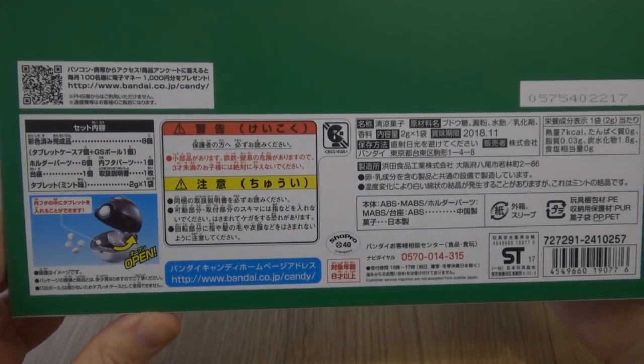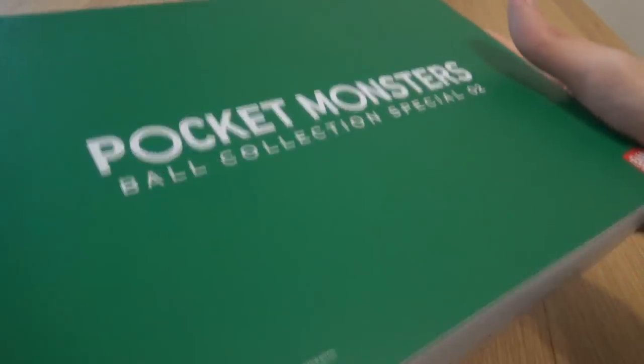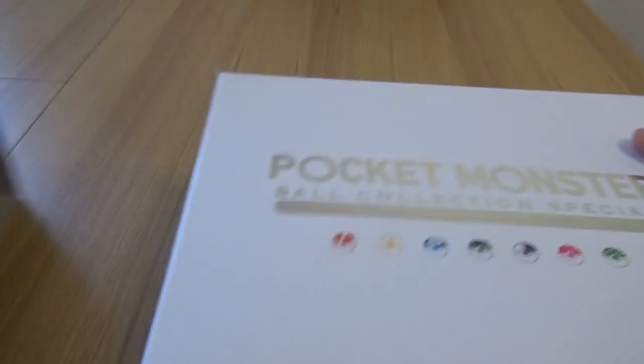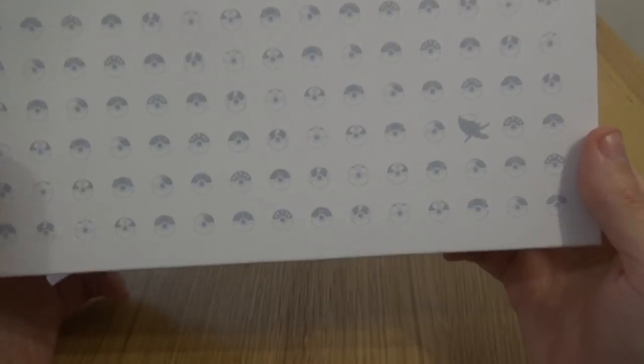At the bottom we also have the instructions and best before date, which is November 2018 for the confectionery inside. And let's just jump in. Unfortunately these boxes are always a bit of a pain to get into. I've got another lovely box with the insignia and the lovely icons of the Poké Balls at the bottom, including this lovely silhouette of a Celebi right here, which is very adorable. I'm very happy.